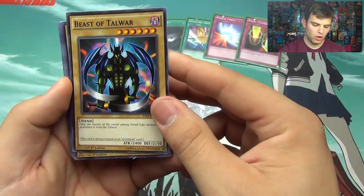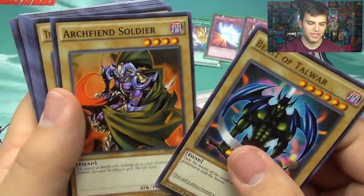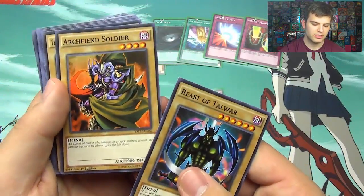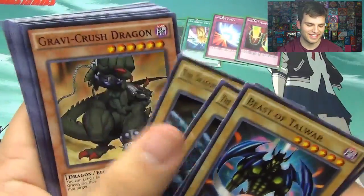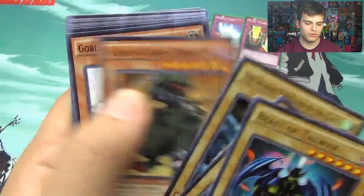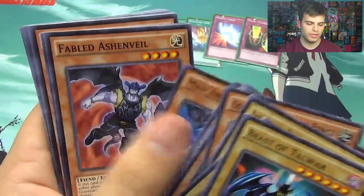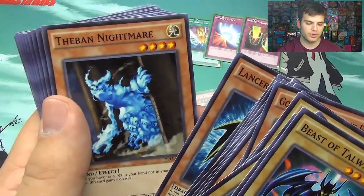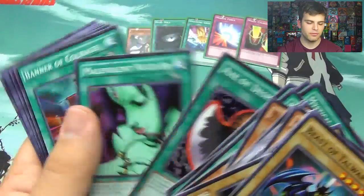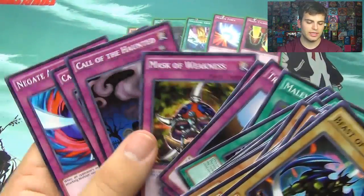Beast of Talwar — only the master of the sword among Fiend-type monsters is permitted to hold the Talwar. Archfiend Soldier. The Dragon Dwelling in the Cave — a huge dragon dwelling in a cave, it's horrible when it gets angry, although it's usually quiet, said to preserve certain treasures. Graby Crush Dragon, Gumbly Lead Attack Force, Dragon-type, Axe Dragon, Lancer Lindworm, Mad Archfiend, Fabled Ashenveil, Lancer Dragon, Demon the Nightmare, Grave Squirmer, Monster Reincarnation, two MSTs, Rush Recklessly, Axe of Despair, Malevolent Nuzzler, Banner of Courage, Trap Hole, Dust Tornado, Call of the Haunted, Negate Attack, and Mask of Weakness.